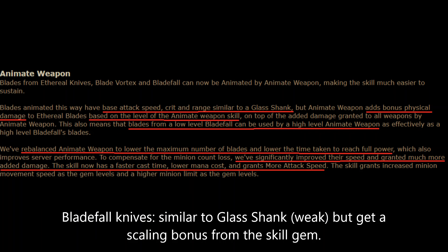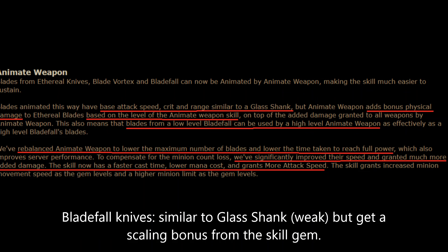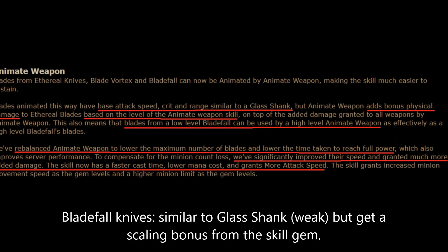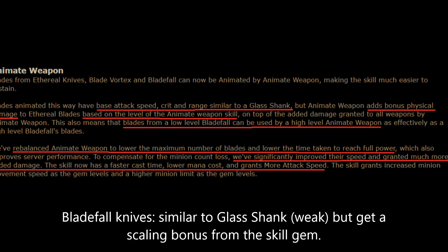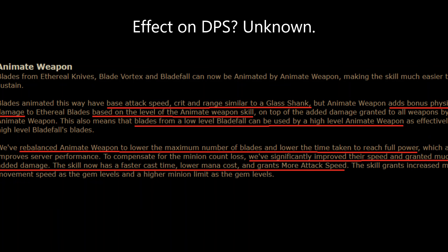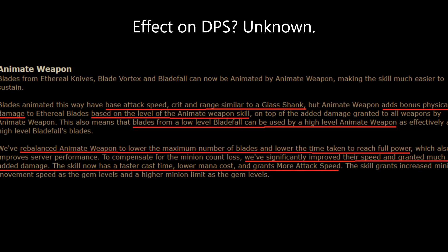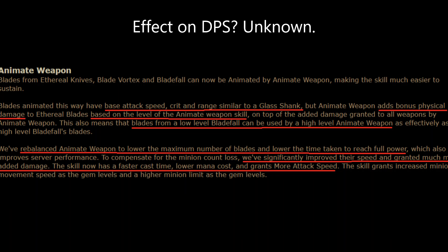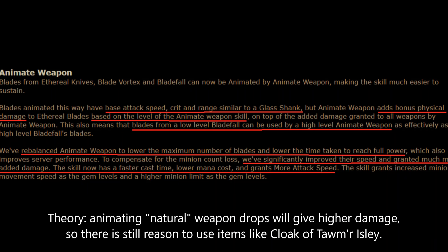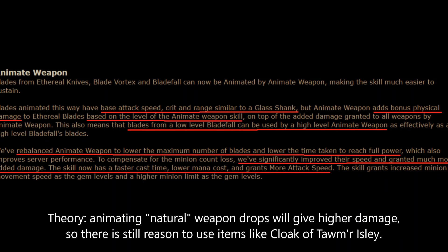We know that the blades animated this way off of Blade Fall will have the base attack speed, crit, and range similar to a Glass Shank, so very low. But Animate Weapon adds bonus physical damage to it based on the level of the skill, so extra gem levels will scale our damage very nicely. It's hard to tell where this will compare to animating the weapons we might just find on the ground. I would guess it's going to be a little bit less damage than animating weapons on the ground, since you get some payoff for doing the extra work to specifically click on the stuff that drops. No way to know exactly where the DPS compares, but I imagine it will at least be sufficient.